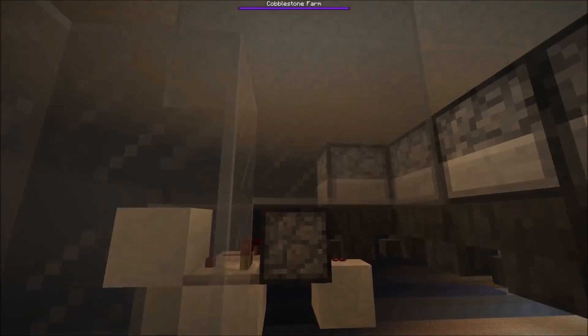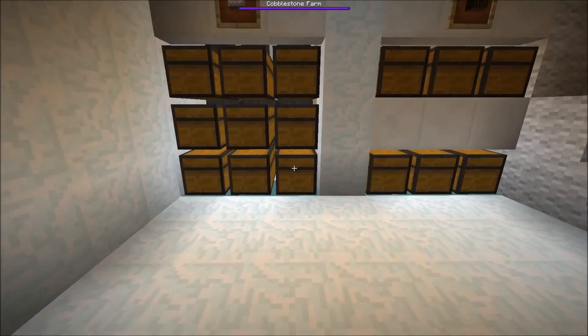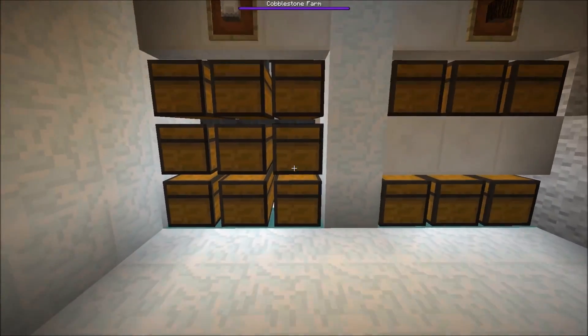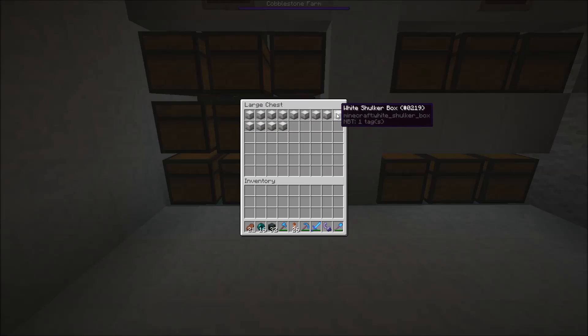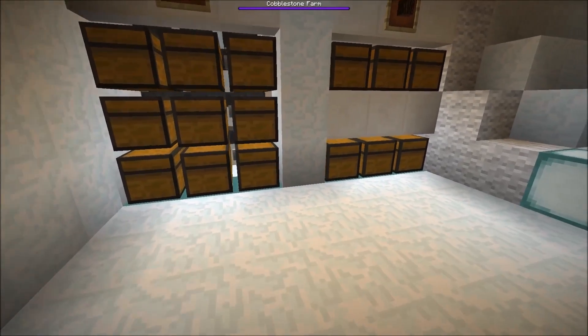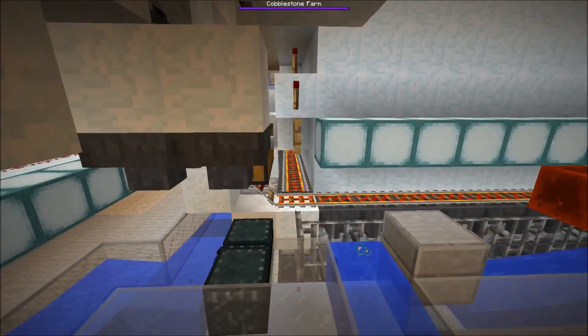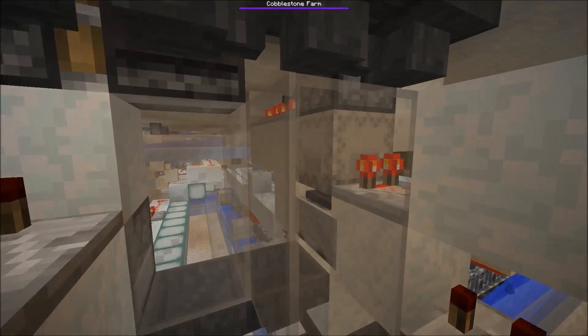The empty shulker boxes are picked up by the hopper here, brought to this dropper, and there's a little glass elevator on top. We fill up this little chest array again so we can take out the empty shulker boxes and bring them back to our tree farm to complete the cycle.